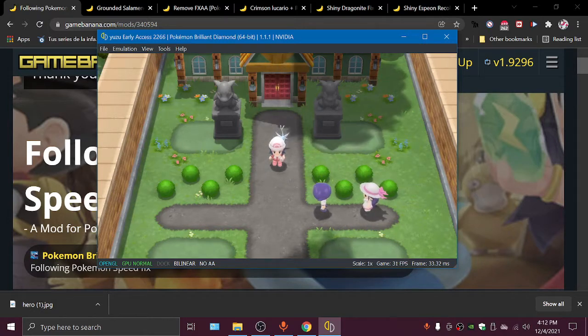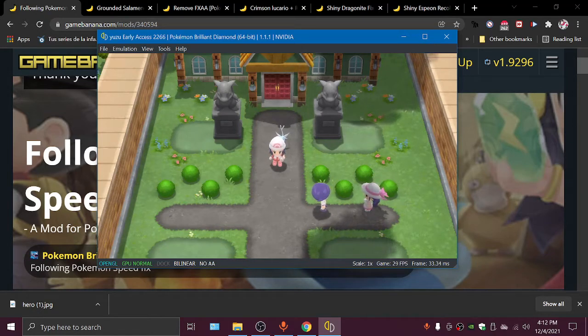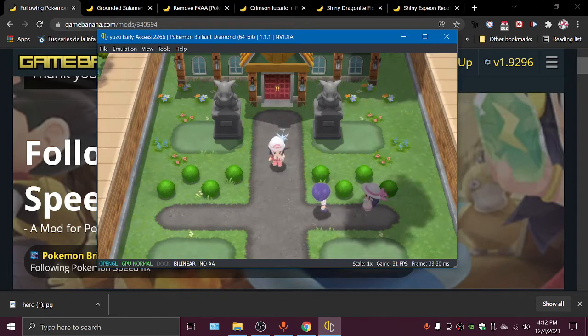open the mods location and drag them there. The new mods are: Following Pokémon Speed Fix, Grounded Salamence, Remove FX AA, Crimson Lucario Skin, Shiny Dragonite Fix, and Shiny Espeon Fix.